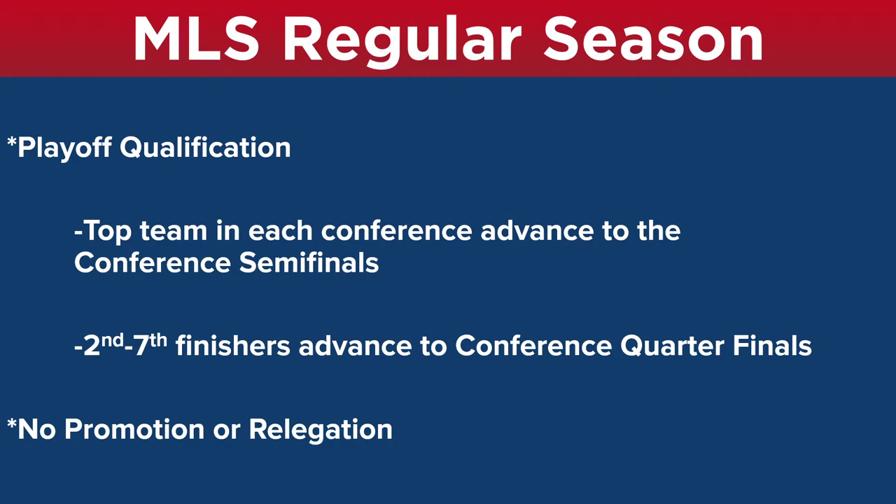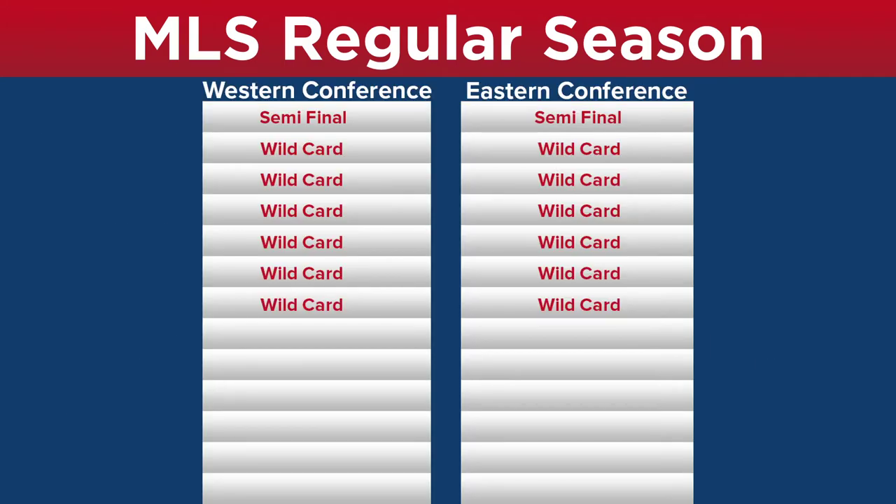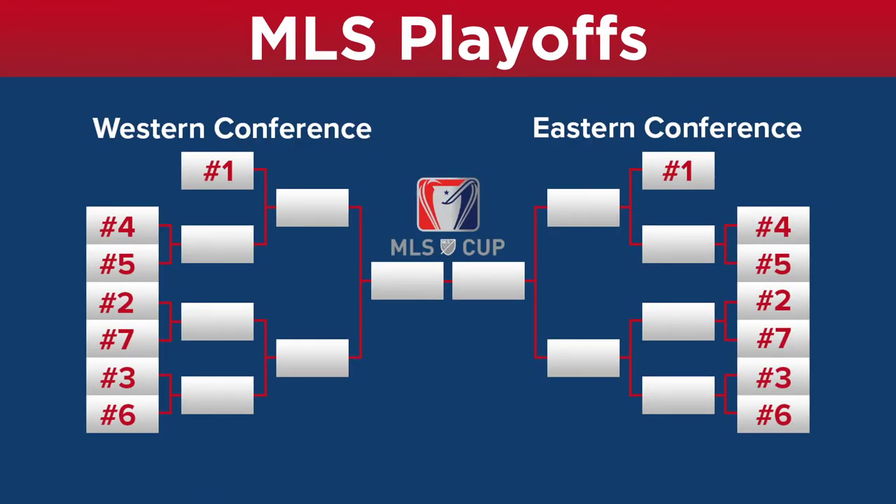No promotion or relegation is a foreign concept to most Americans. So, if your team finishes dead last in the regular season, that just means you regroup and rebuild to try and give it a go next season. This is a sample of the layout for the league as far as playoff qualification goes, and you can see how those spots are allocated to the teams at the top of the table. And again, for the teams who fail to qualify for the playoffs, their season is simply over. This is what the playoff tree looks like, with the number one seed in each conference earning automatic entry to the conference semifinals, while the other six teams in each conference start in the quarterfinal, drawn according to their seeding. So, the better that you did in the regular season, the better your draw is for the playoffs.